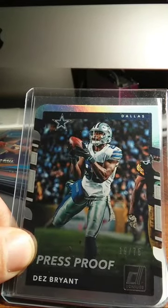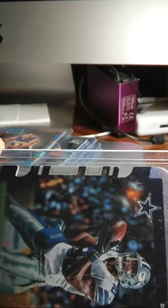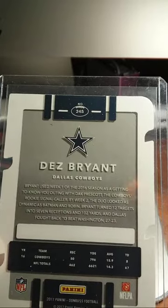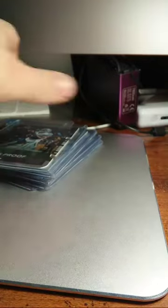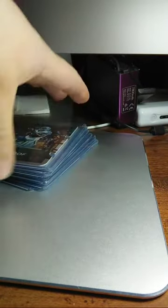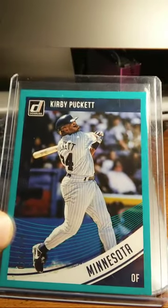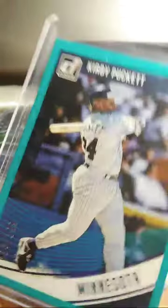That's a Dez Bryant, 19 out of 75. If you look close enough, it looks like it's a die cut — see these little cuts on the edges. That's different looking, it's nice though. Then I got a Kirby Puckett — I don't know if it's a cyan or what color that is. That's going to be 24 out of 199.